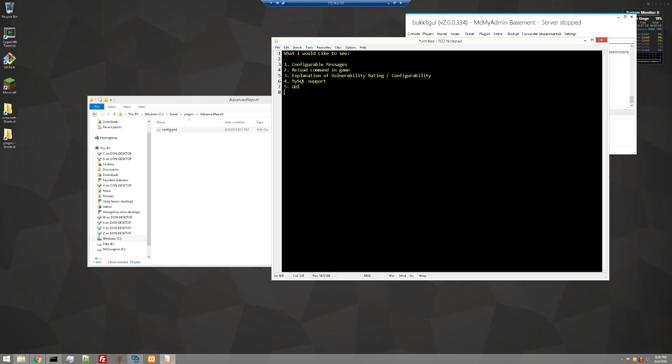Myself, I would like to see some configurability, but as it works it's a great plugin. I'd also like to see a reload command in-game — right now you have to reload or restart the entire server. Another thing I'd like to see is an explanation or configurability of the vulnerability rating. Right now we just know the more reports someone gets, the higher their vulnerability goes from low to medium to high, but we don't know what the thresholds are. As someone fanatical about configuration, I would love some config options for that.